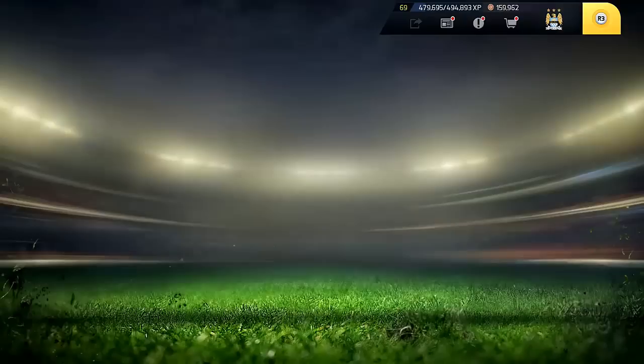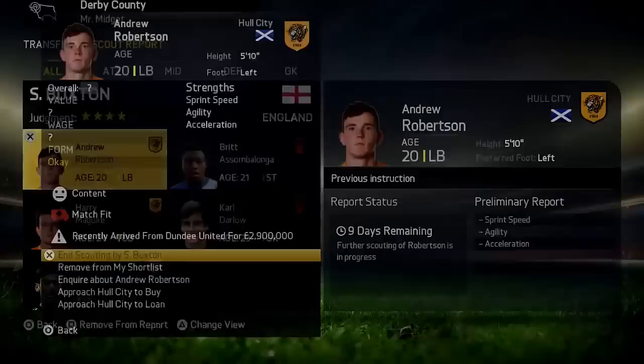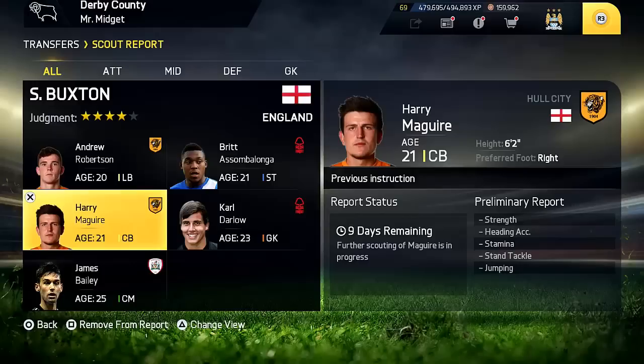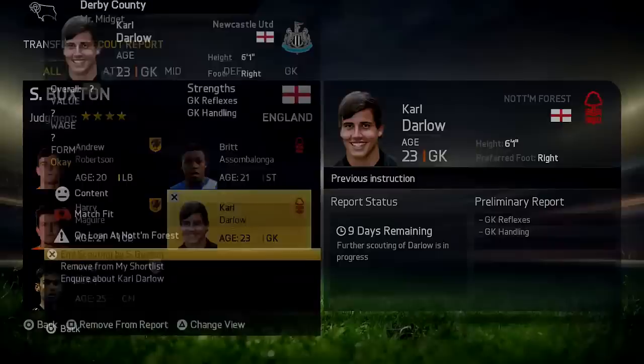Now let me show you my transfer targets. First is the Hull duo. Andrew Robertson I can't sign yet because he's recently arrived from Dundee United, but he looks like a really nice player. And Harry Maguire — he actually went to my school. There's a picture of him at our school; he came back and answered questions and took photos. He's a very promising centre-back, only 21 years of age, very powerful and pacey. That's why I want to get him.